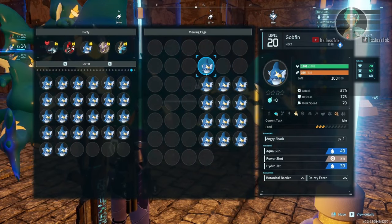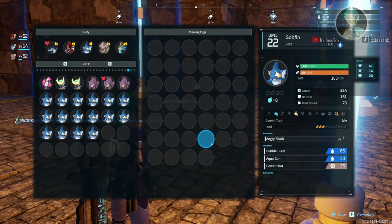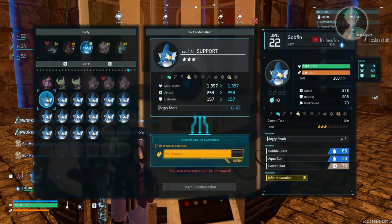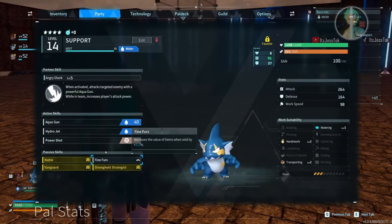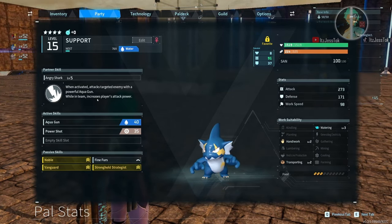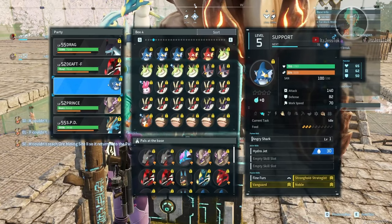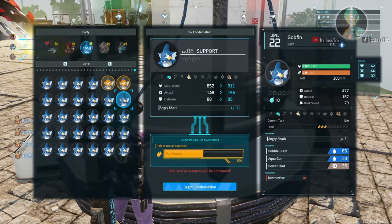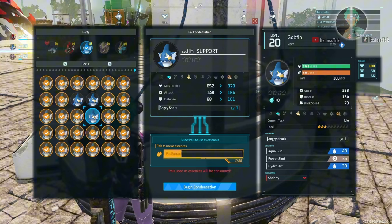This is pretty much what you're going to be doing for every single one of the PALs — all five of them. It's very repetitive. What I would actually recommend while you're waiting for the PALs to breed is to do some dungeons for future raids, because the raid bosses are really fun to use. Boom — we finally ascended our first one! It gives us 20% player attack for each one at maxed condensation.